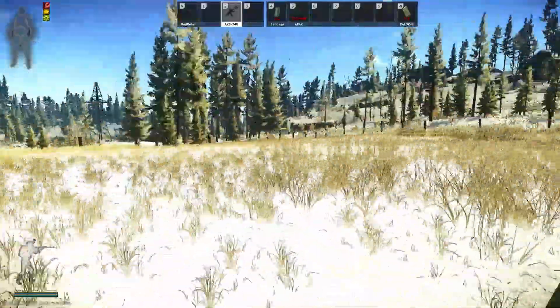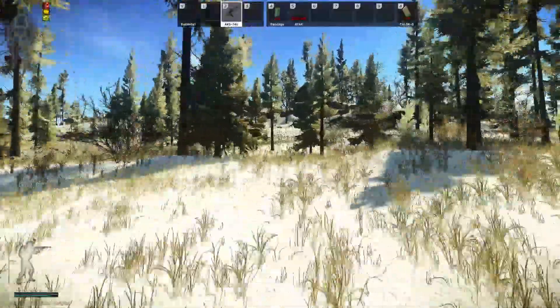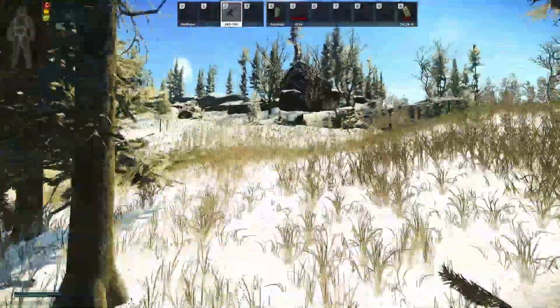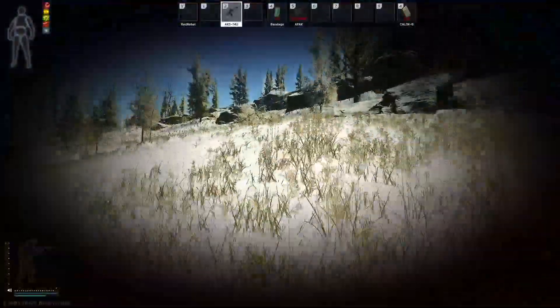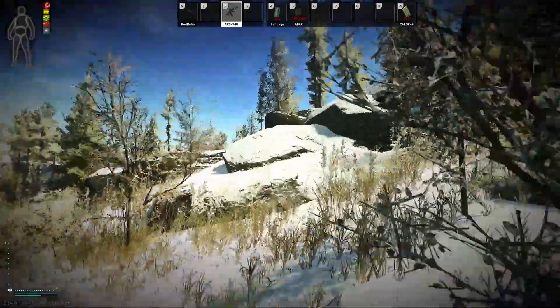Again the terrain has changed significantly on Shoreline. So this was formerly not accessible — it's quite a steep cliff. There was only one or two ways up and now it's a lot easier.